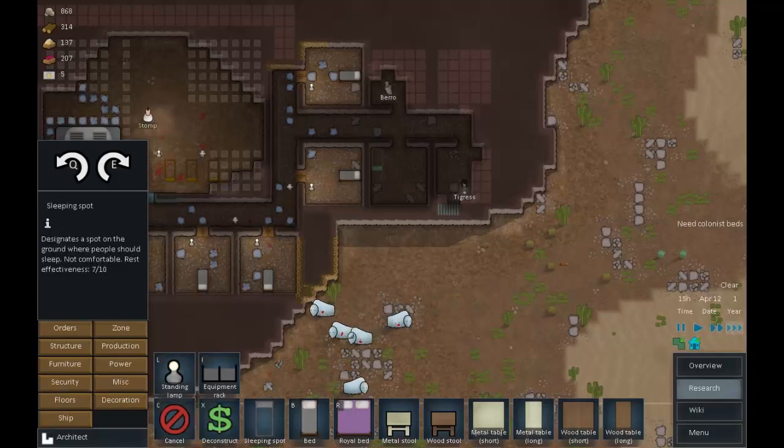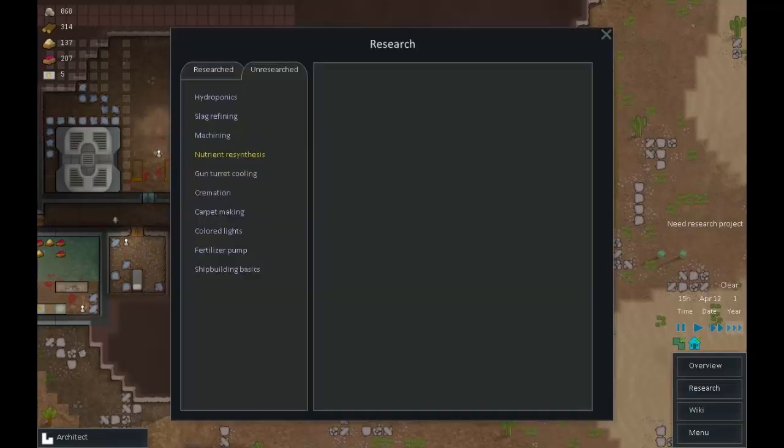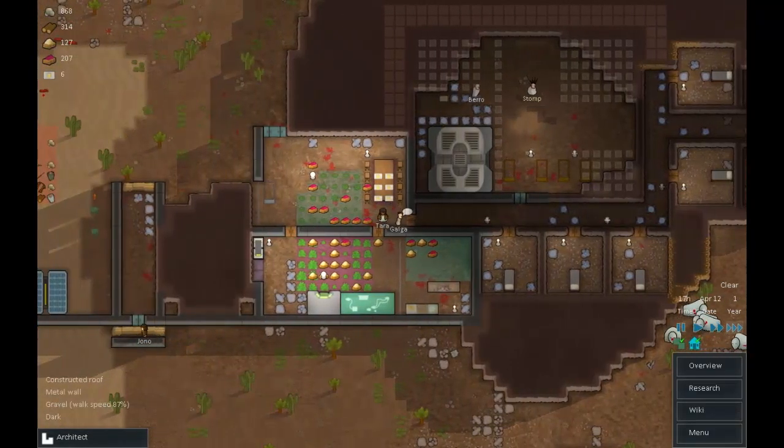Let's put Jono's sleeping spot where his bedroom will be. Mortars research is finished. Hydroponics would be good, nutrient synthesis would be good - but let's do cremation research. We've got a lot of bodies floating around, and in RimWorld we're more than likely to find a lot more.